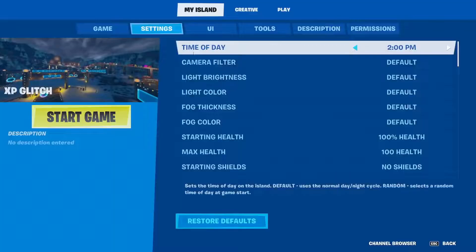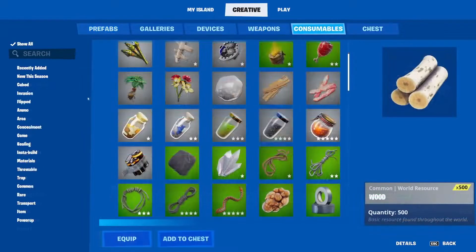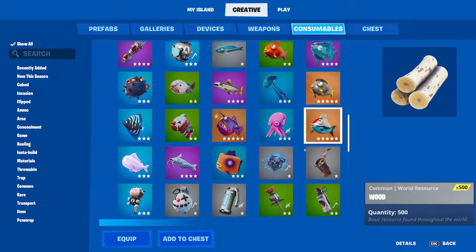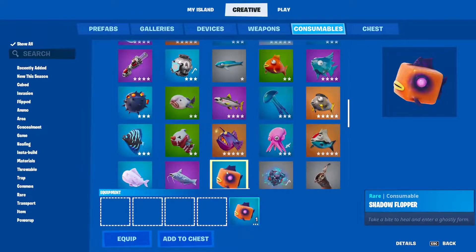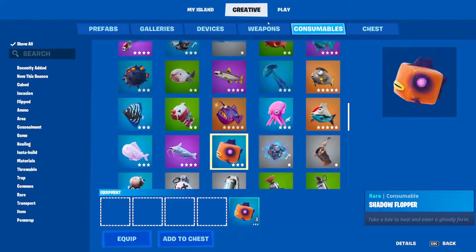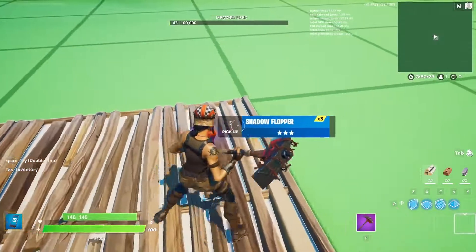In the white square, go ahead and build down a floor piece. Once you've built down the floor piece, open your inventory, go into Creative, then go into Consumables. In Consumables, you want to go ahead and get the Shadow Flopper — it's right here. Go ahead and get about three of these. Once you have the Shadow Floppers, go ahead and drop them down right here on the floor piece.